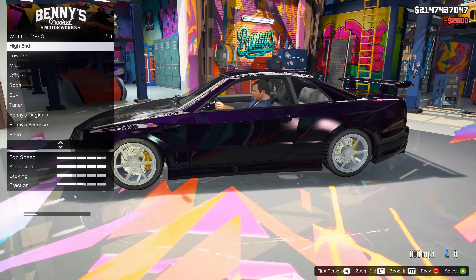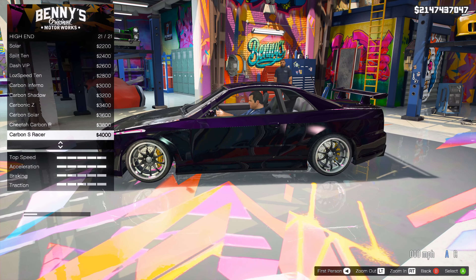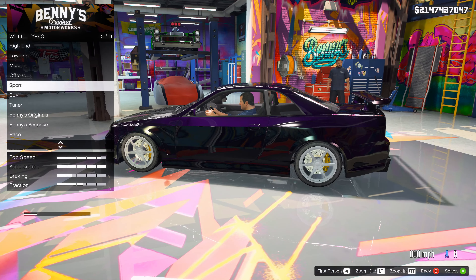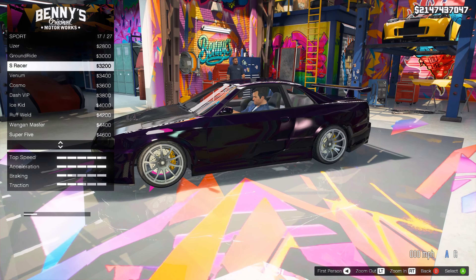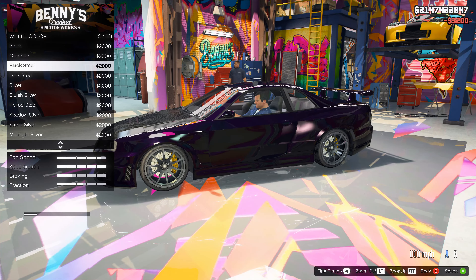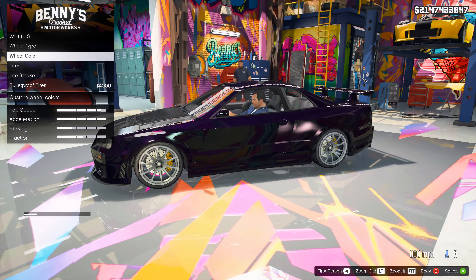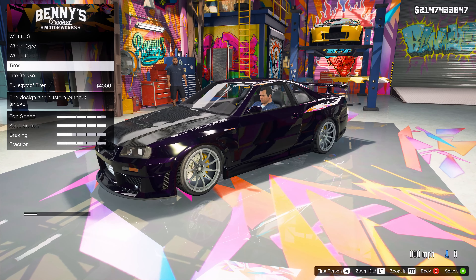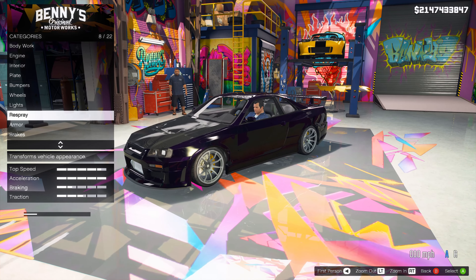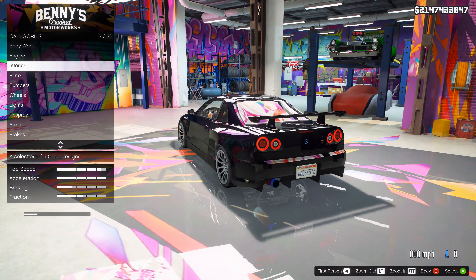Unfortunately I like the wheels the way they are, but let's see what we can get — street high-end. Carbon wheels would probably look good, but how about Sport? The S Racer — can we have them in black? We can leave them the way they are. I actually quite like this modification. I don't think it's necessarily over the top, but it's certainly not understating the beauty of the car.